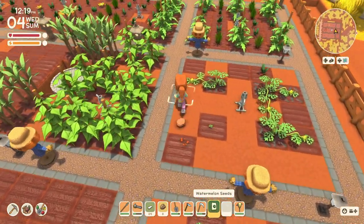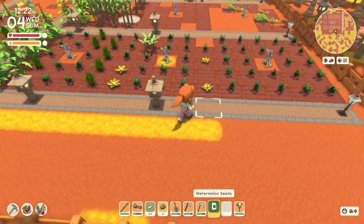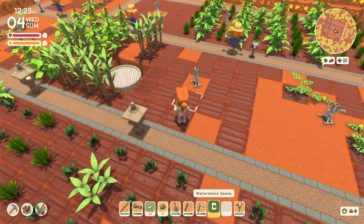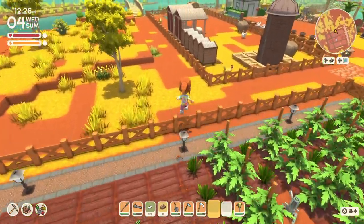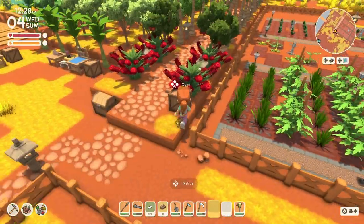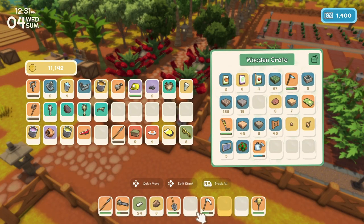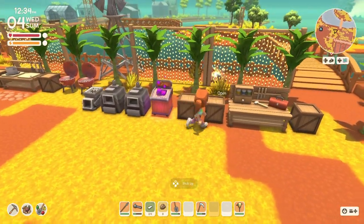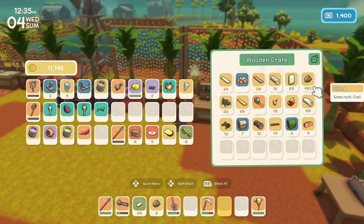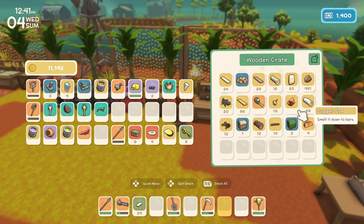Just kind of willy-nilly. Like I said previously, I'm not too worried about maximizing the efficiency. I'm out of seeds anyway now. Stones go in here. I've got 18 gumwood trees, logs, plenty of gumwood planks.